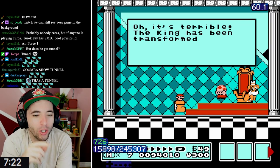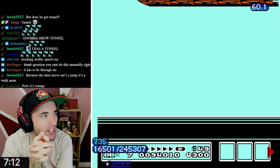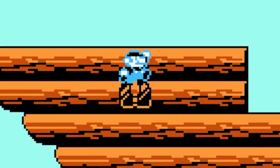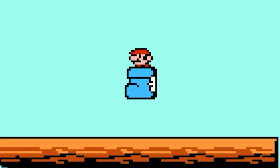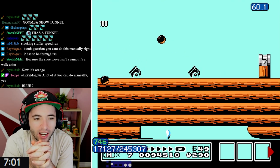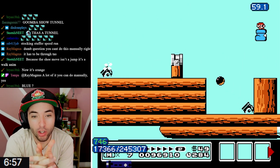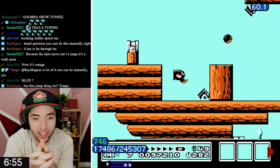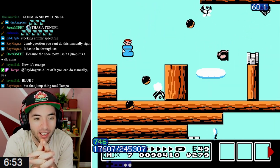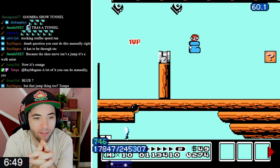Whoa! The Goomba Shoe is brown in here - I was not expecting that. Dumb question - you can't do this manually, right? So Tompa definitely had to create a ROM hack that allowed him to have the Goomba Shoe all the time. I'm assuming if he takes damage, he'll just instantly have the Goomba Shoe back again. He is going to farm lives though.